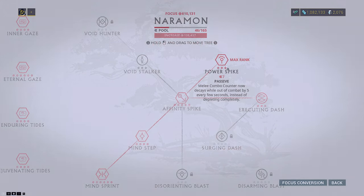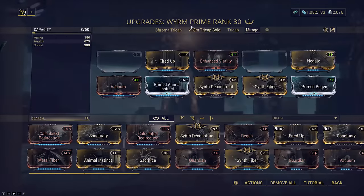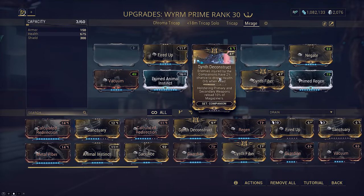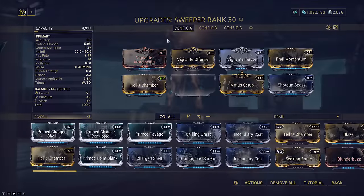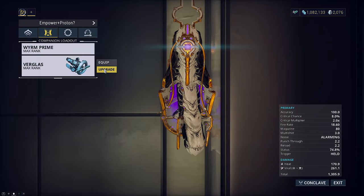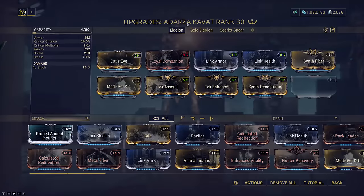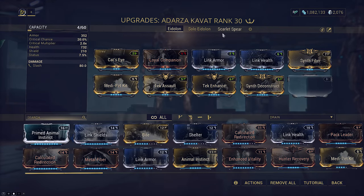Of course make sure to bring a companion too. You may either bring Panzer to fuel the general viral proc so you're less reliant on your Nukor, or you can bring a Sentinel such as Wyrm with the Swiftness bonus to holster-reload your weapons as you constantly swap around — while also being a Vigilante stat stick for Javlock or being a proper priming and killing tool like Verglas. Adarza is also a choice for Cat's Eye but I find it doesn't bring too much to the table compared to Panzer, as Vigilante set does a similar job on the Wyrm but also has Negate to account for no Prime Sure Footed.